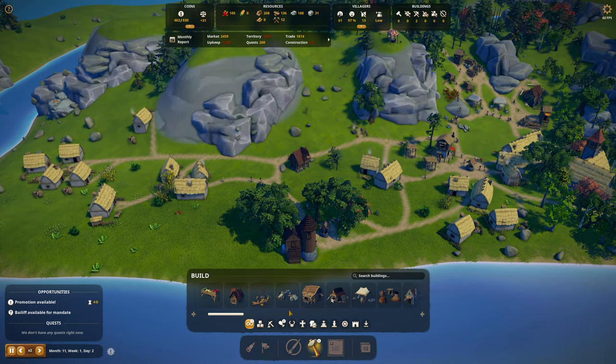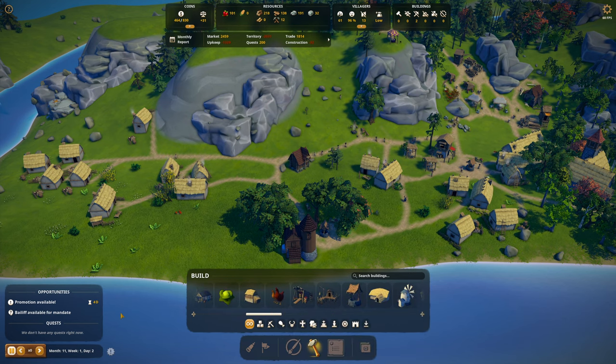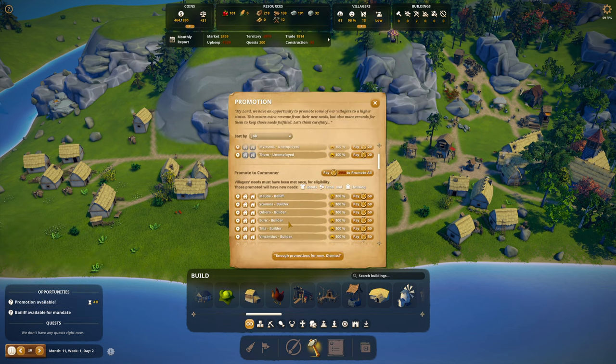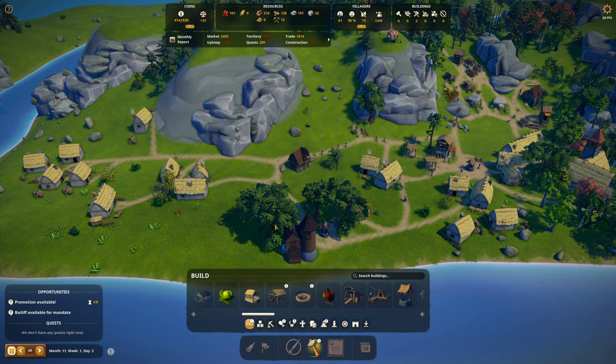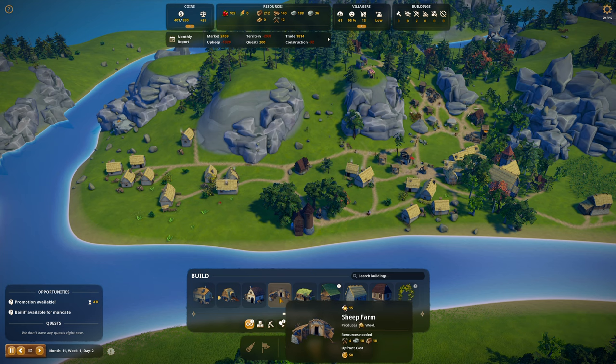I need jobs. We've got the fisher hut unlocked — let's make a bunch of fishermen. Promotions available! Here's the thing: promote to commoner — villagers' needs must have been met once for eligibility. Those promoted will have new needs: goods, food, and housing. I can't make clothing yet, but mod can get goods up here. Congratulations mod! That unlocks the shepherds — there it goes.